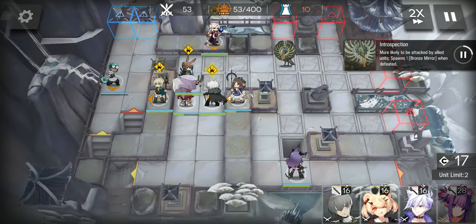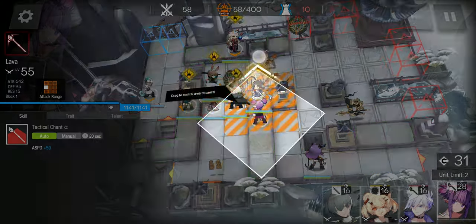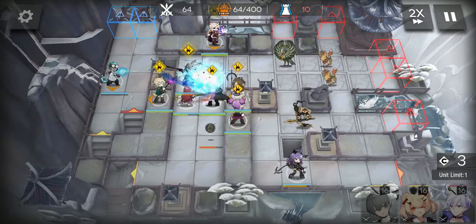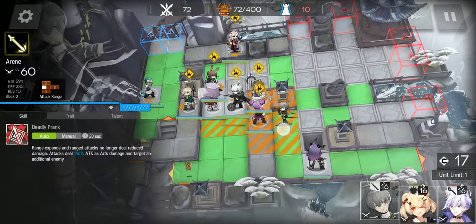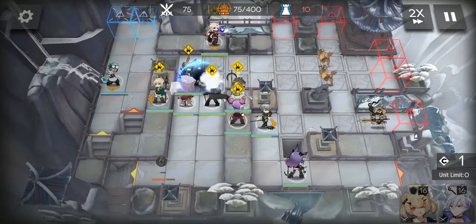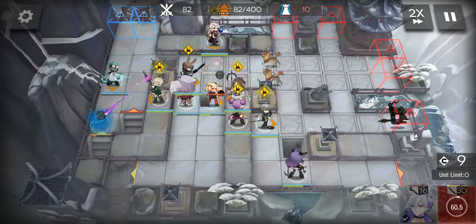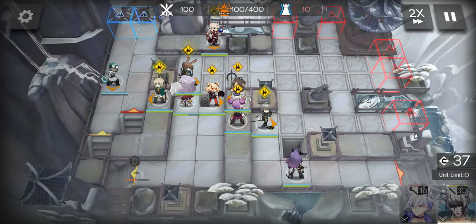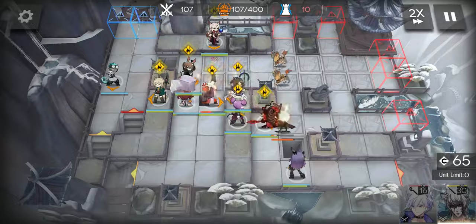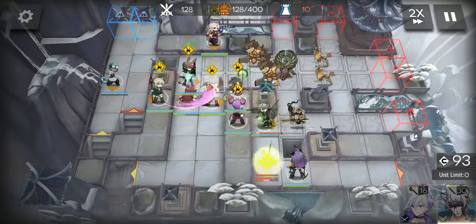Perfumer facing left. Perfumer is important because her talent can heal your Hook Master. Another Splash Caster facing up. Erin facing right. Then replace Silver Ash with Gumi. When Erin is blocking a Peacock, he can start his skill.